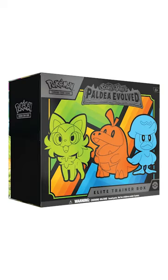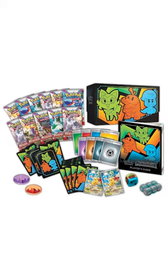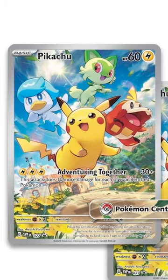This time around, we only have to worry about one version of the regular ETB and one version of the Pokemon Center ETB. Love the color scheme on these things, and each ETB is going to be featuring a promo card of Pikachu and the Paldean starters inside.